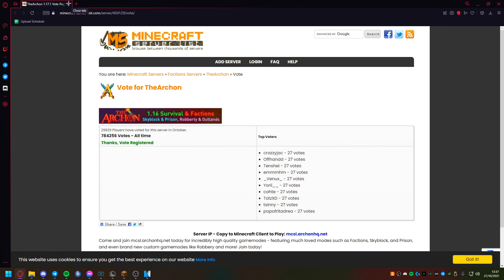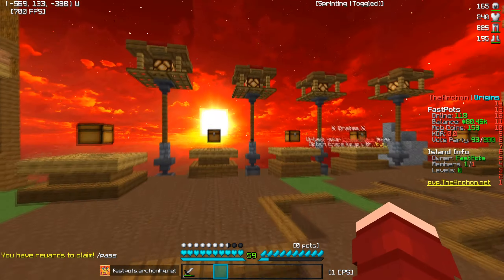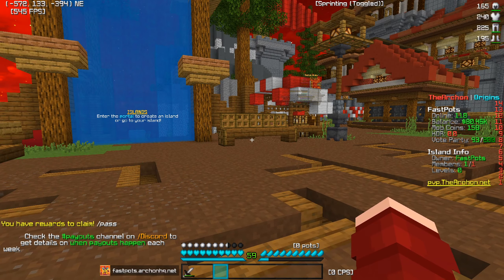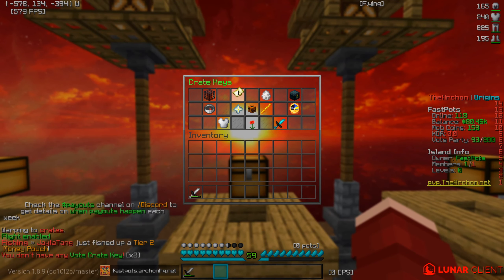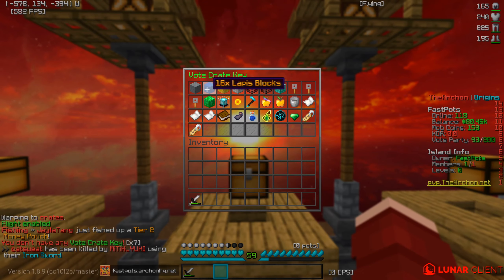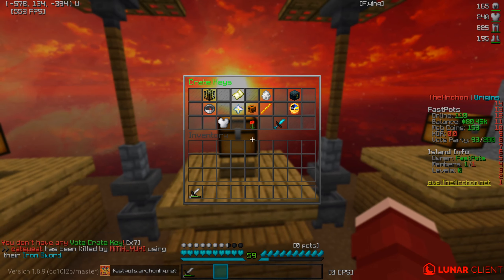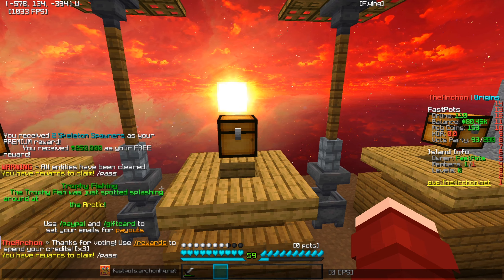After you guys go ahead and vote for the server, I'll show you what to do right now. Once you're back on the server, you actually want to come over here and do slash warp crates. After this, you will actually be able to come over and check your vote crates. If they haven't come in, that means they just haven't come in yet. I'm not sure if it's bugged because this happened on one of the old servers for me. I'm pretty sure they do give you vote keys and it's not bugged. Might just have to wait.